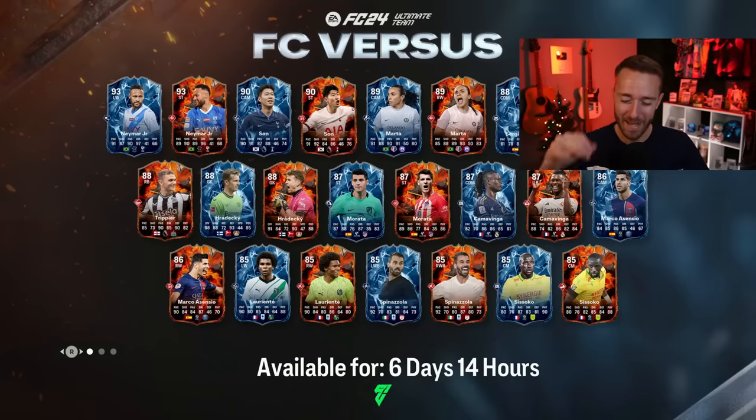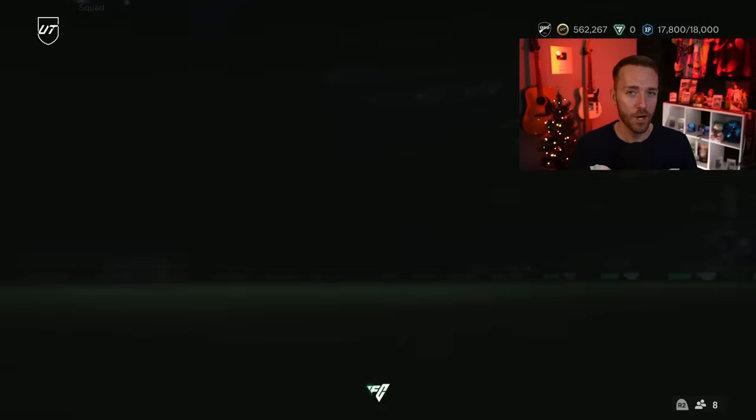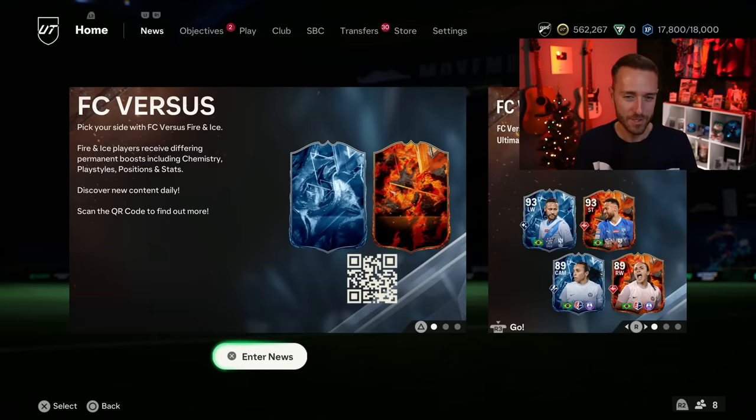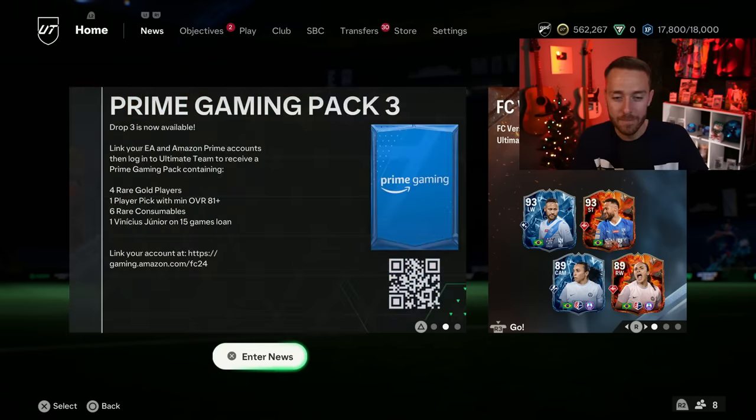Hey guys, it's Nate aka The Foot Account, welcome back to the channel. EA gave us an SBC yesterday that's got a lot of people talking — we're looking at Raheem the Dream Sterling versus Fire or Ice. I think the SBC is missing one thing, and we're going to take a look at that today, as well as the FC versus cards that give extra chemistry boosts.